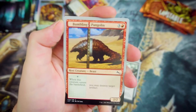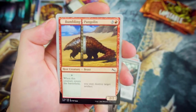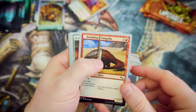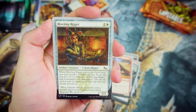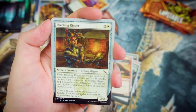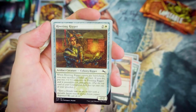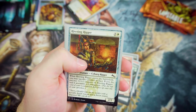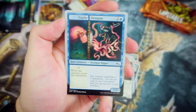Bumbling Pangolin — for 3 and a Red, you've got a 2-2. Whenever this creature enters the battlefield or the augmented aspect happens, you may destroy target artifact. There are a lot of artifacts in the set. Riveting Rig is up next — for 2 and a White, you've got a 2-2 artifact creature. When it enters the battlefield, you may sacrifice another artifact. If you do, put two +1/+1 counters on it and it assembles a Contraption.